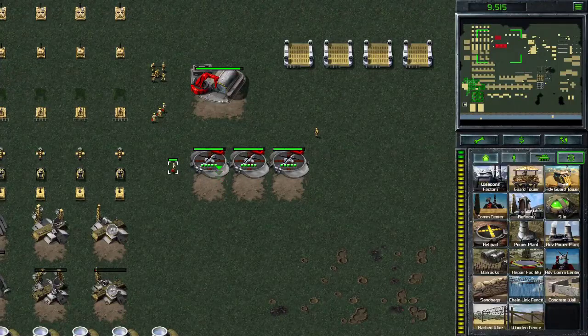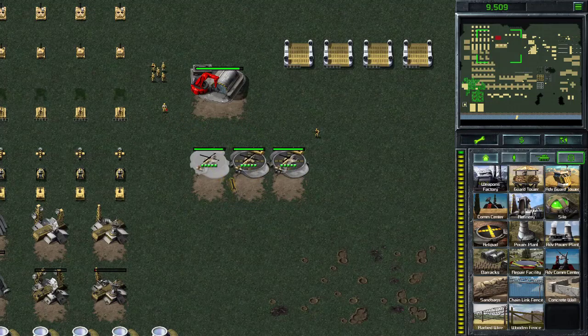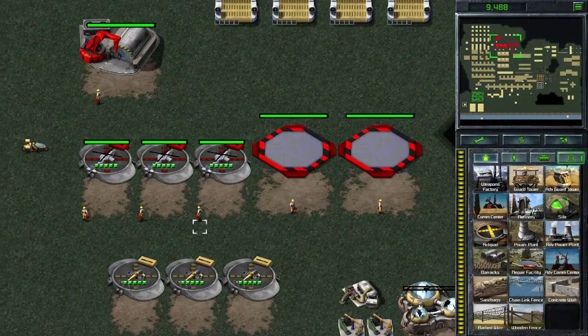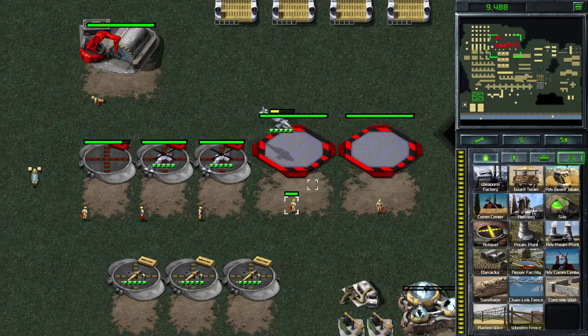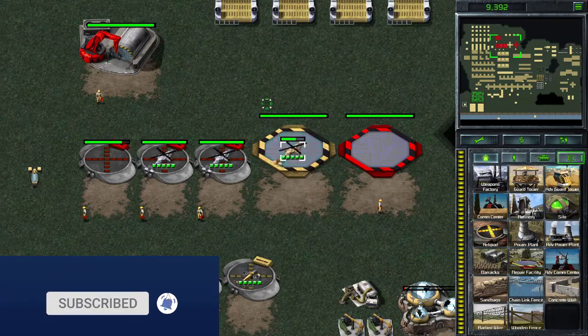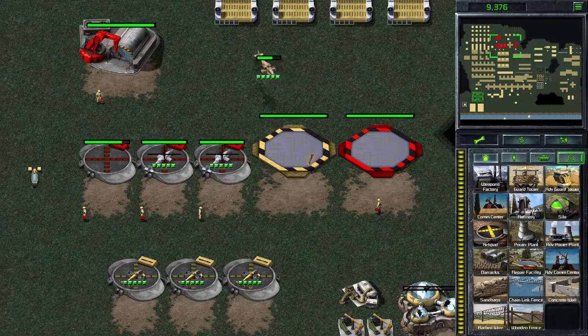And yes, we can capture elements. This is a fun little thing — I don't think you will ever witness this in any ladder game, custom game, or campaign either. It can actually capture a unit when it's repairing, and it will just continue to repair. So you get the unit plus the repair station.